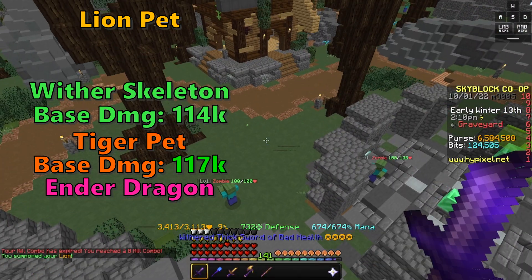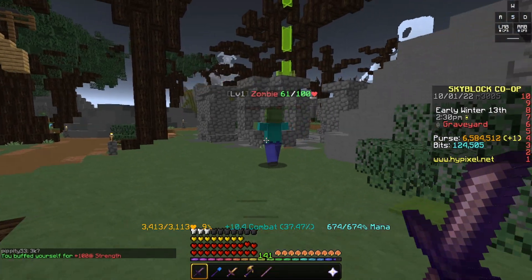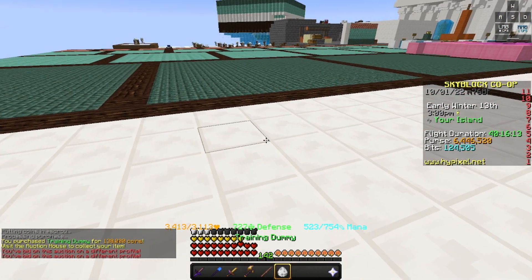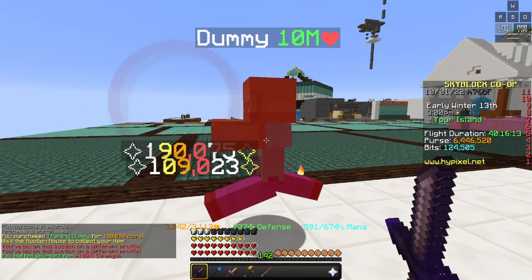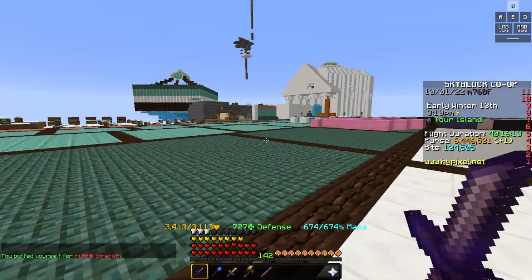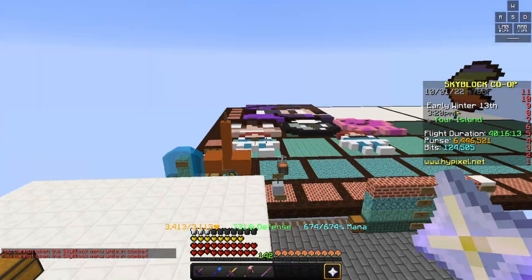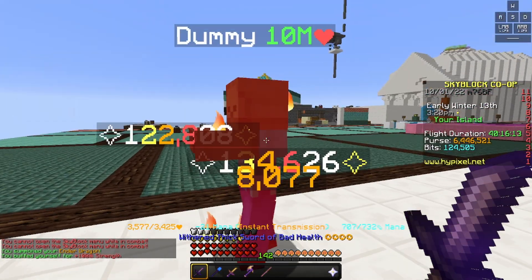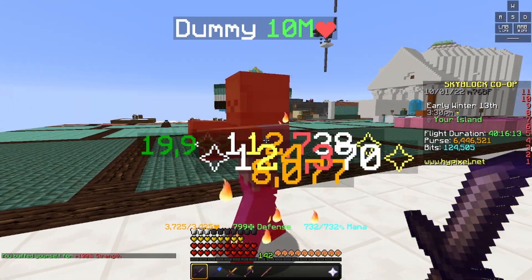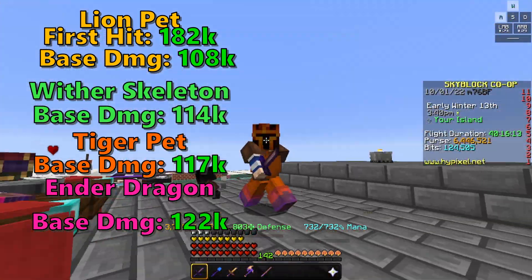Now let's go to Lion Pet — it's kind of a tough situation. Using the ability, the first hit is doing 190,000 damage. After that though, it's doing 108,000 damage, which is still the same damage as the other pets. That's pretty good. Now for the Ender Dragon — on first use we're doing 122,000 damage, and we're consistently doing 122,000 damage. You can see the stats on screen showing how much damage each pet was doing.